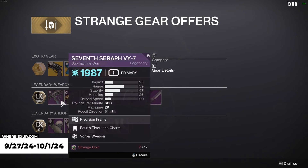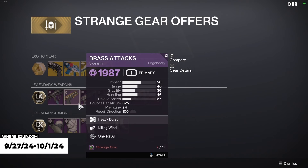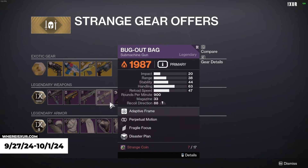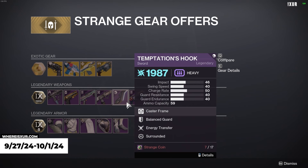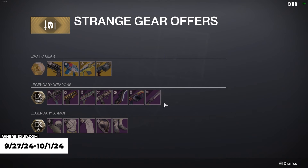For Legendary Weapons, we're going to have 7th Serif VY-7 with Fourth Times the Charm and Vorpal Weapon, Brass Attacks with Killing Wind and One for All, Sojourner's Tale with Quick Draw and Killing Wind, Bug Out Bag with Perpetual Motion, Fragile Focus, and Disaster Plan, Temptation's Hook with Balanced Guard, Energy Transfer, and Surrounded, Memory Interdict with Auto-Loading Holster and Chain Reaction, and the Class Sword.